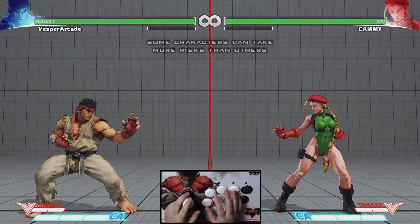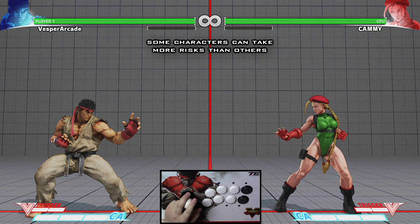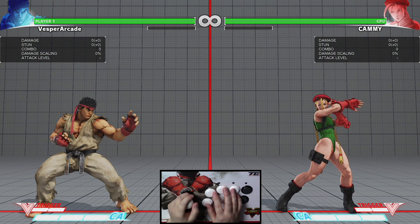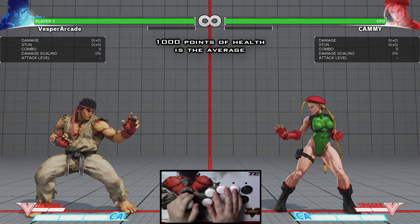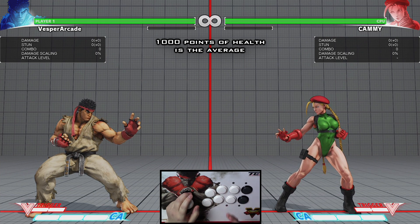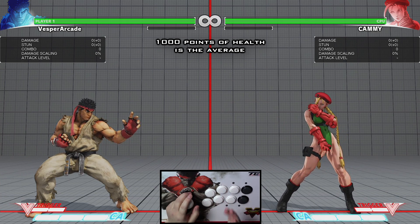Having different amounts of health is a form of character balance — some characters can take more risks while others can't make too many mistakes. The average amount of health in Street Fighter 5 is 1000 points. Ryu and Ken have 1000 points, while some characters like Kami only have 900, and Birdie has 1050.